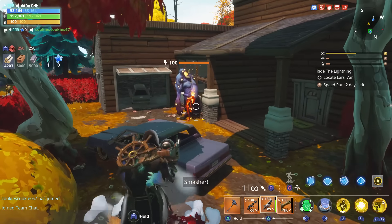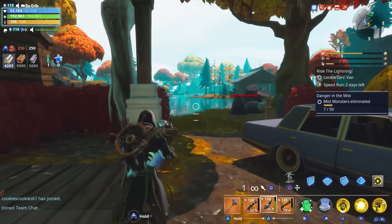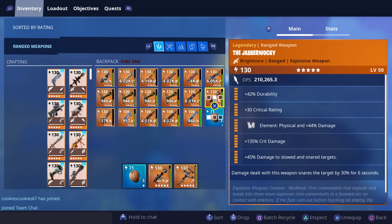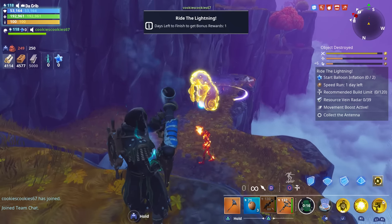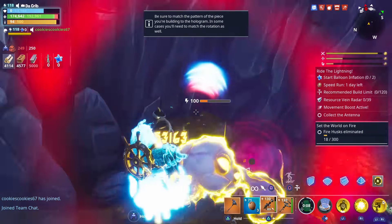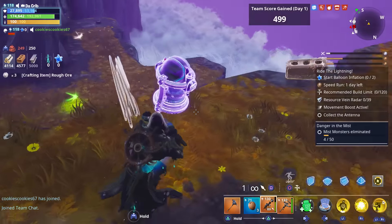We're going to use the Bowler on this level 100 smasher since we deal more damage with cannonballs. We killed him with one cannonball from the Bowler. Let's also test out the 130 Jabberwocky against a level 100 smasher — it took four Jabberwocky rockets to kill that level 100 smasher.